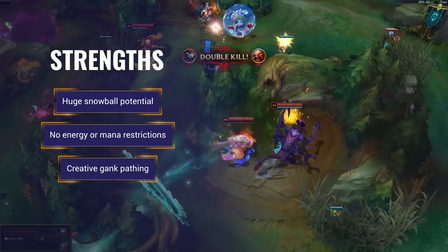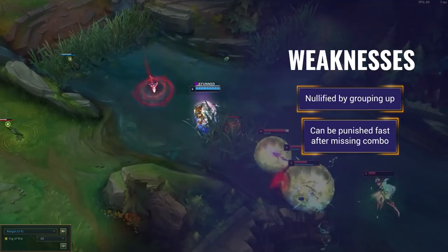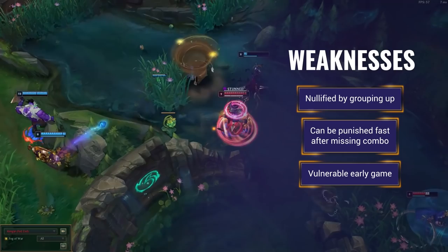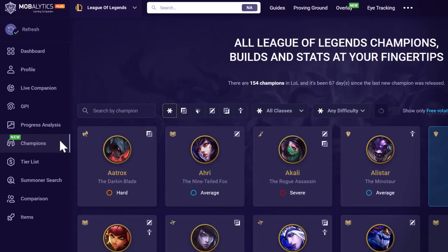Rengar has a very high skill ceiling — if you're a mechanical player, the champion's limits are endless. Now onto his weaknesses: he's significantly less effective when teams group up against him, he can be focused quickly if he fails his combos, he's very vulnerable in the jungle early on, and if he's put behind he can struggle to catch back up. Finally, he's very difficult to learn.